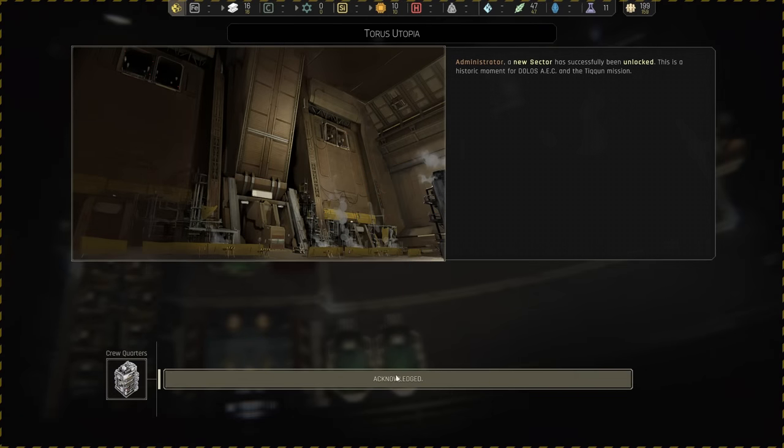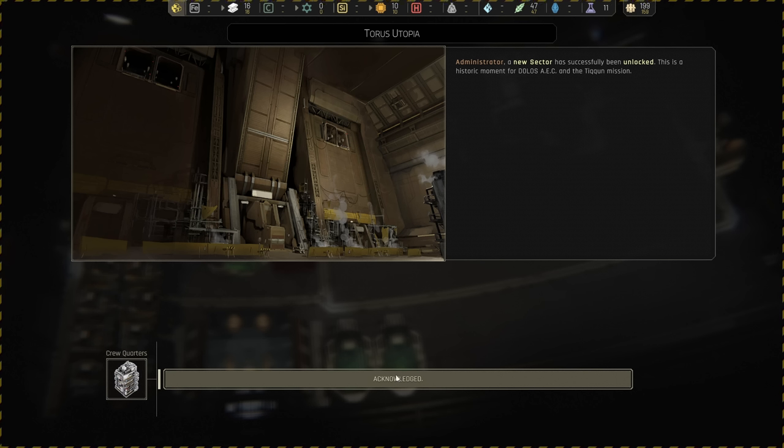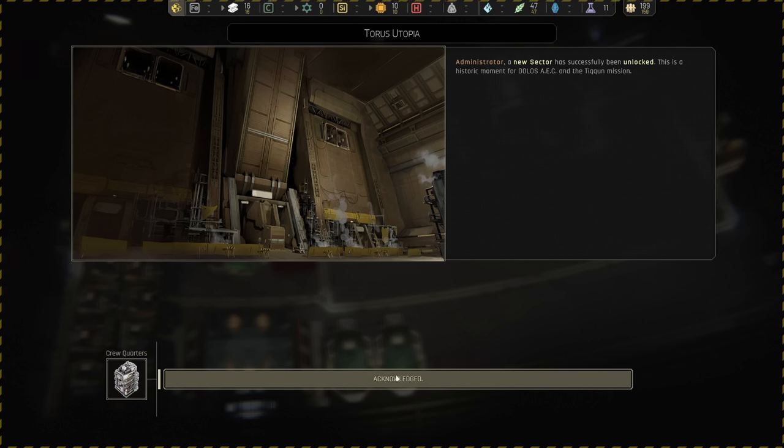G'day mate, and welcome to Ixion with me, Jenny. This video is how to set up the second sector to not waste any space, really maximize every potential tile that you have access to, because in Ixion you have many things working against you, and a lack of space with a lack of time is definitely two of them.